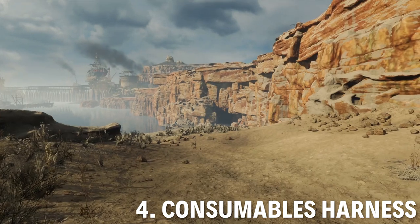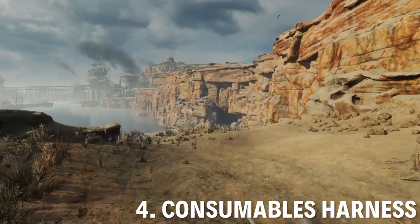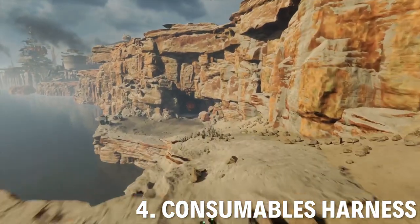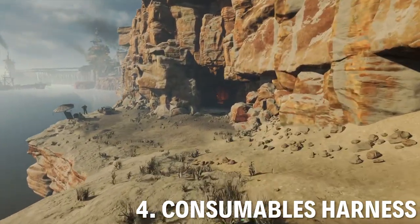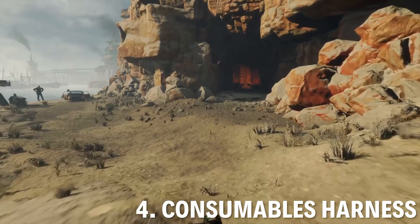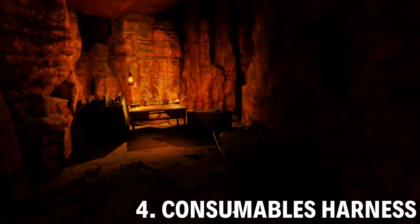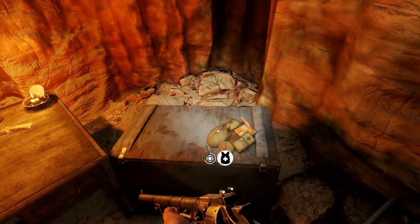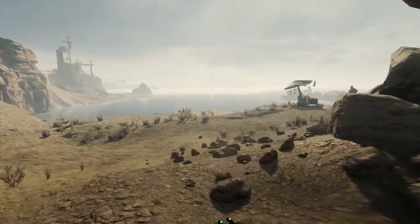Last one is the consumables harness. This is north of the aircraft control tower. Follow a little road, a little pathway along the sea and you'll find a little cave that's got the last one. There's also an interesting character you can talk to over here but I'm going to skip that — I don't want to spoil anything. And there you go — it just increases the amount of consumables you can carry.